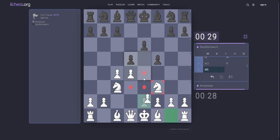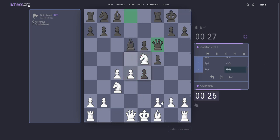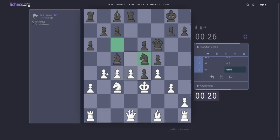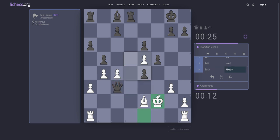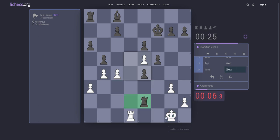c4. Yes. Knight f3. Now knight e5. Bishop e7. g3. Knight c6 — trying to cut also. a3. Take on e5. Queen g5. Maybe. Queen e1. Queen d2. Yes.